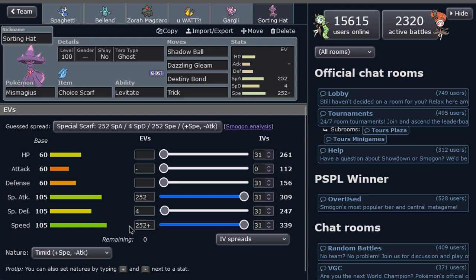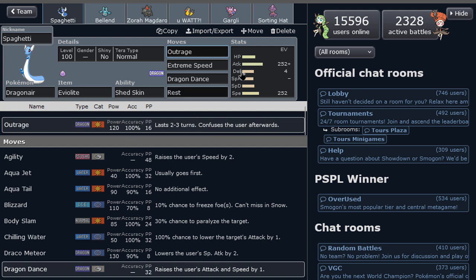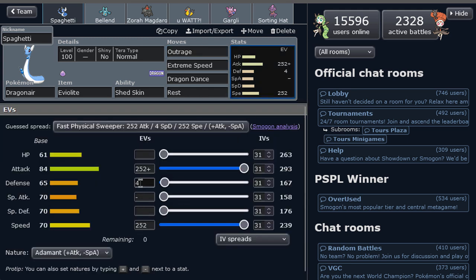Last but not least, we have a Choice Scarf Mismagius, because I like the speed it gets. I needed some extra speed on the team, and spamming Terra Ghost Shadow Balls could be nice. We also have Destiny Bond — a very fast Destiny Bond in a pickle situation. With this support, Dragonair is able to do some fun stuff. I trust it to have a kill — priority, setup moves. These are usually ingredients for a powerful move, getting at least one kill. I don't expect this episode to be super difficult. We'll see how it goes.